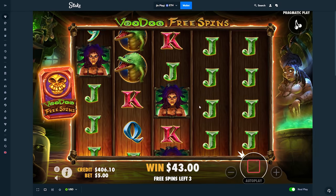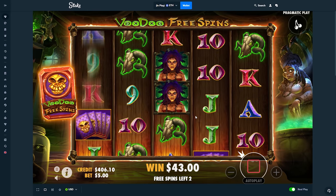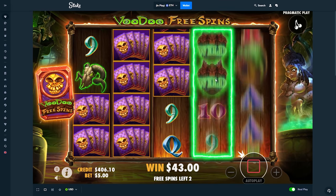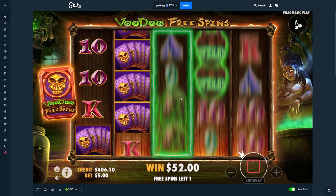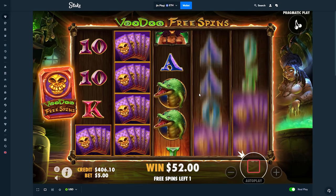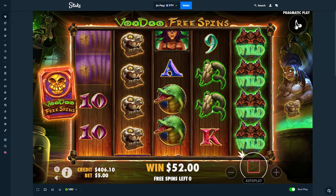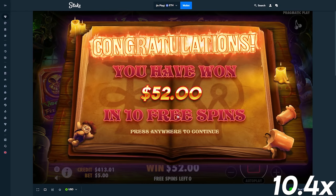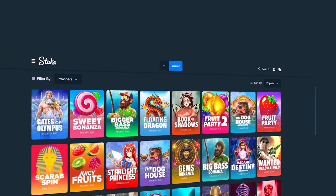Nothing connects here. We really want a full screen. We still haven't even got a 50x. There's the 10x — literally two dollars over. We have two spins left. Yeah, that's literally nothing. Two dollars over a 50x there. That was a sad bonus, but we'll run it back.